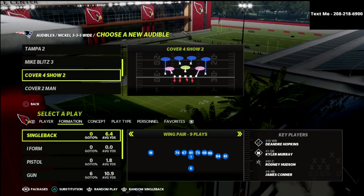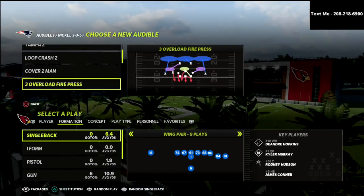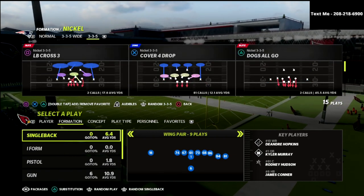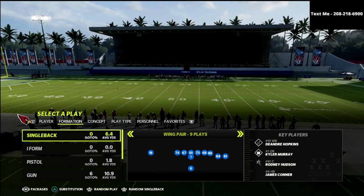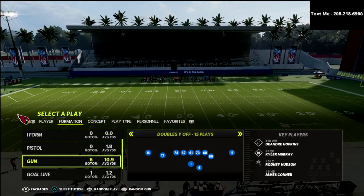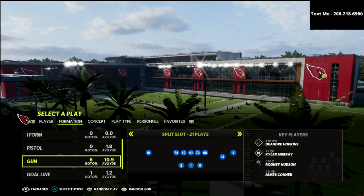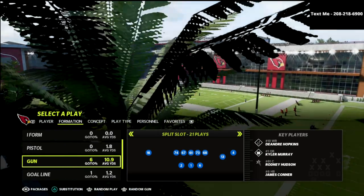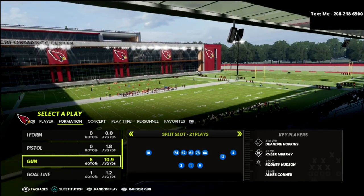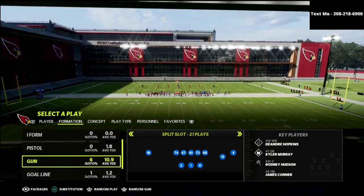If you're new to the channel, be sure to hit the subscribe button. I upload new videos every single day to help you become a better Madden player. If you want to learn my entire Arizona air raid offense or just get better at this game, I'd really encourage you to join my Patreon membership. By joining the Patreon, you get access to the air raid e-book plus every Madden 22 offensive and defensive e-book I've released this year — we're at 13 and more are on the way — for just $10 a month. There's a link in the description below.